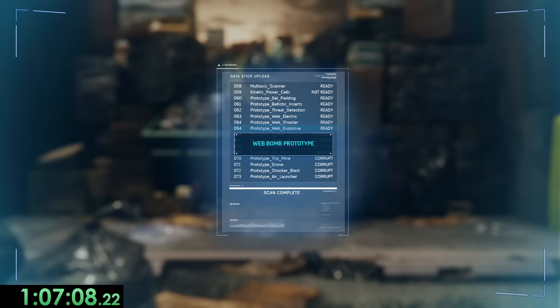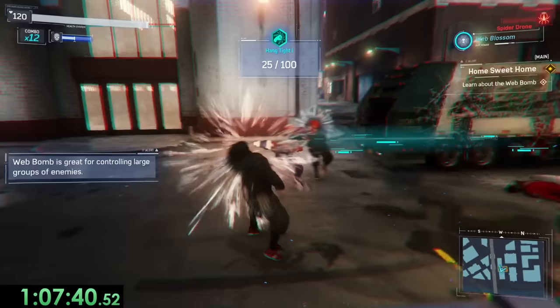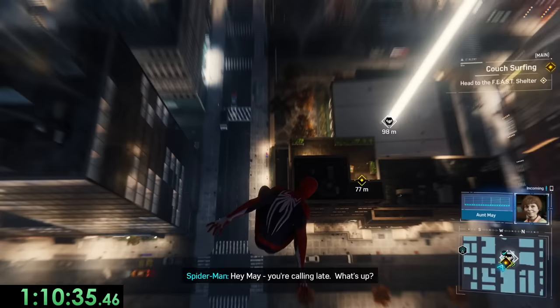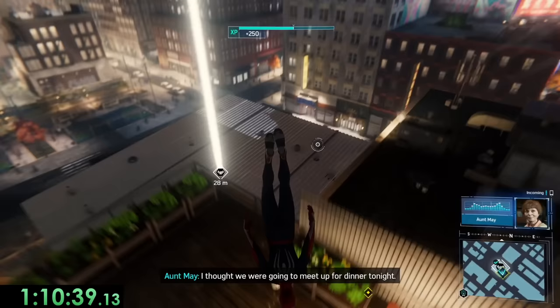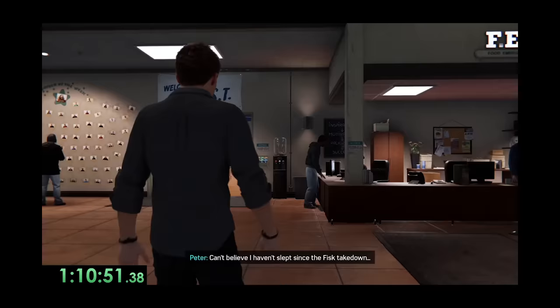Once we beat them up and retrieve it, we get another gadget, the web bomb. It's a really cool gadget when playing casually, but we never use it again after the next fight. So we solve that crisis, but we still need to find a place to stay. We try MJ's place only to wimp out at the last second, because you know, it's kinda weird. But after doing some small missions, Aunt May finally gives us the option to stay at her place, even though we never actually hear that option since we hang up before she can even offer it. We just really don't like listening to people on this run.